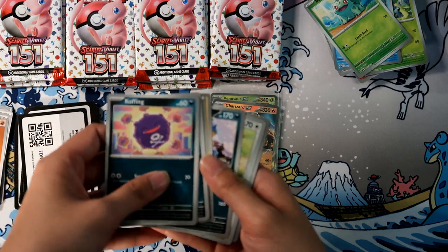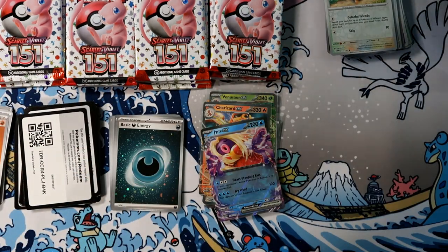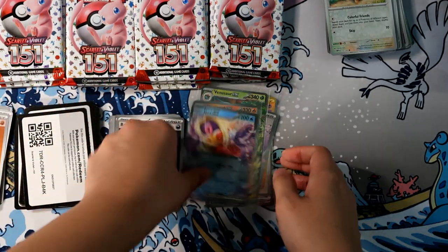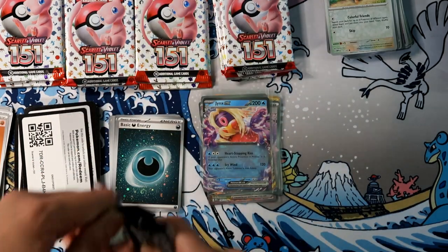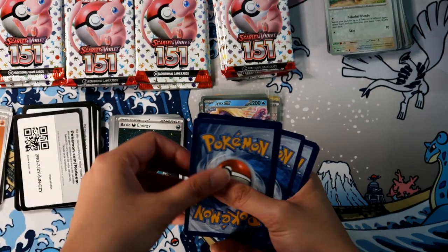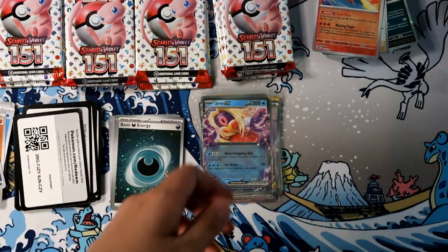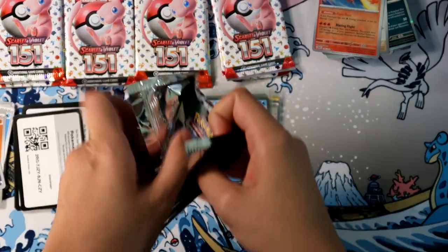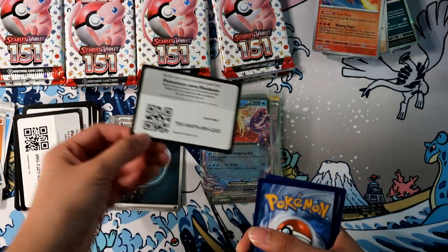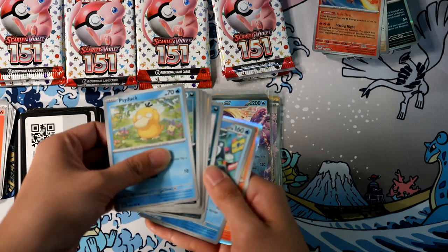Now I need a Blastoise. I spoke too soon — here come all the EX's now! Well, I got a Charizard, and I do need it for a deck — hey, we'll take it! This is not a bad haul so far, unfortunately they're just not cards I'm looking for myself. I might try to trade that Venusaur away to try to get a Blastoise — Blastoise is around the same price range as Venusaur right now. It's just Charizard that's freaking expensive because of the Charizard tax. Pull size and weight has been good, just dupes unfortunately.